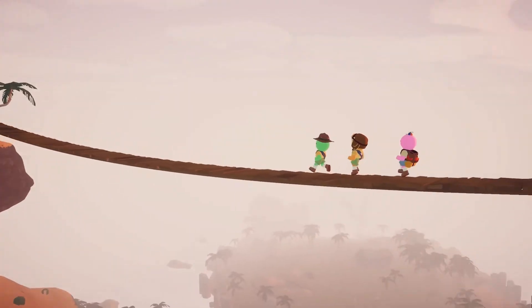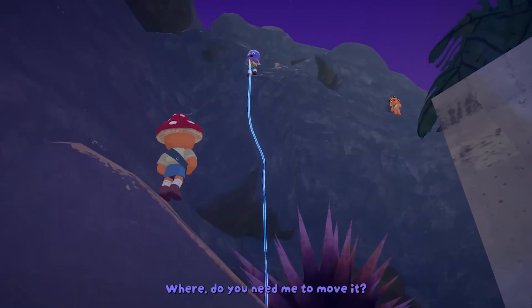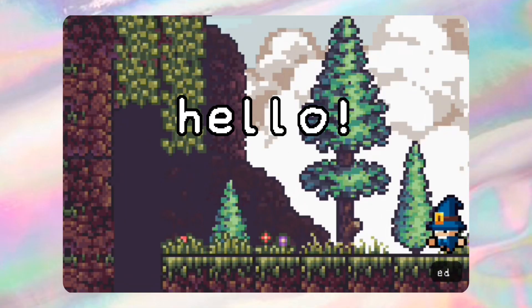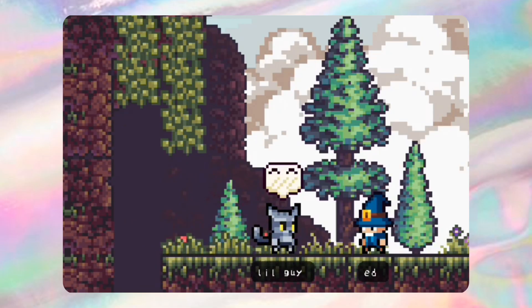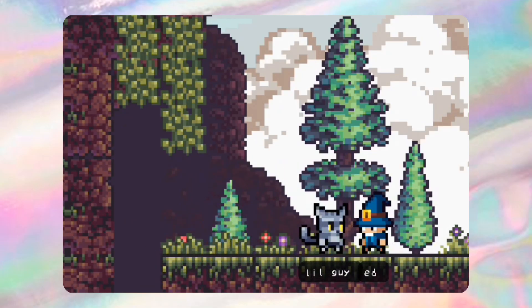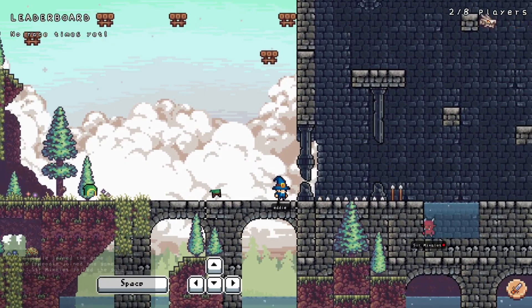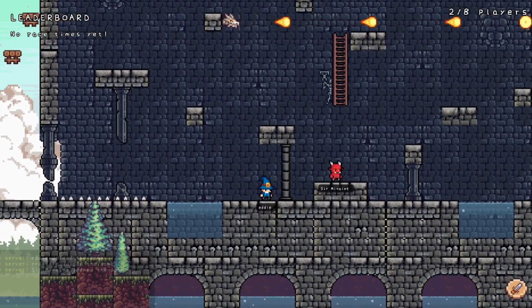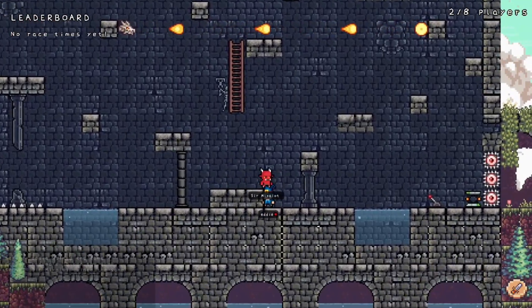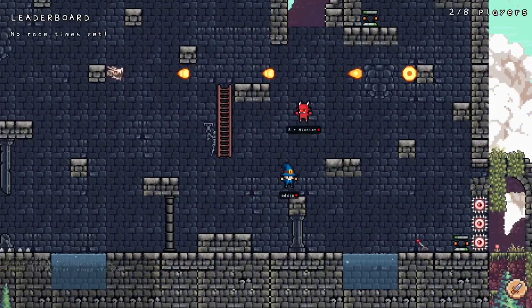Peek might be the best multiplayer casual game of 2025, but what if there was a game just like it but in 2D pixel art style? Hello, my name is Ed and I'm working on a casual co-op multiplayer online game set in a 2D pixel art world. In this devlog, I'll show you what I've worked on and what I'm currently planning for my game titled Jump Quest. The aim of the game is to platform your way up to the top of the tower with the help of friends and items you find along the way. The tower itself will dynamically change each attempt using procedural generation, just like Peek.